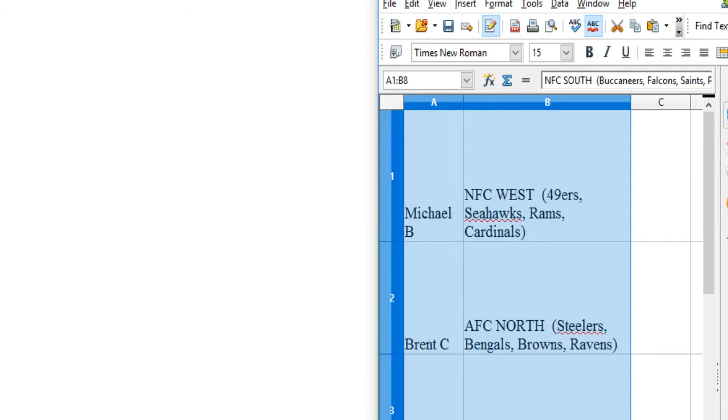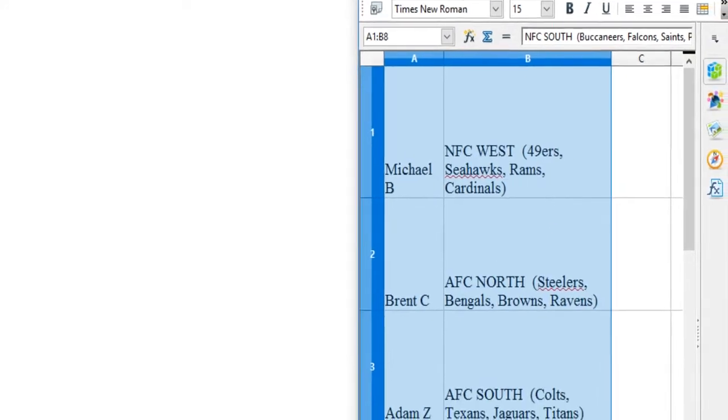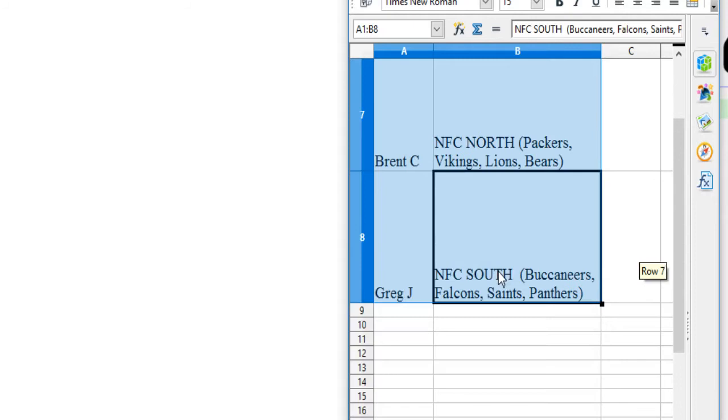Michael B. has the NFC West: Niners, Seahawks, Rams, Cards. Brent C. has the AFC North: Steelers, Bengals, Browns, Ravens. Adam Z. has the AFC South: Colts, Texans, Jags, Titans. Brent C. has the AFC East: Pats, Bills, Dolphins, Jets. Herulius H. has the NFC East: Cowboys, Eagles, Redskins, Giants. Chris F. has the AFC West: Broncos, Chargers, Chiefs, Raiders. Brent C. has the NFC North: Packers, Vikings, Lions, Bears. Greg J. has the NFC South: Bucs, Falcons, Saints, Panthers.